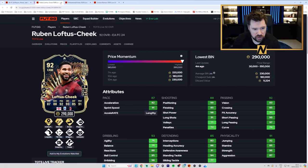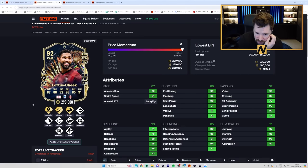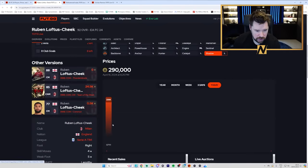Ruben Loftus-Cheek is 4-star, 5-star and can play CDM, centre mid, cam and right wing back. Incisive Pass, Intercept, Bruiser Plus, King Pass, Long Ball Pass, Tiki-Taka, Whip Pass, Anticipate, Press Proven and Traveller. He's lengthy with very good passing — short pass, long pass and vision are banging. Good physicals, shooting and decent dribbling. Give him a shadow, drop him into your DM role, get him those upgrades. It's a good card.